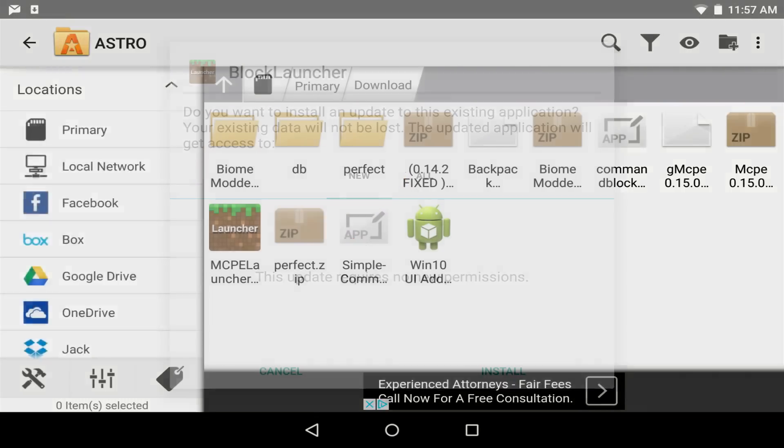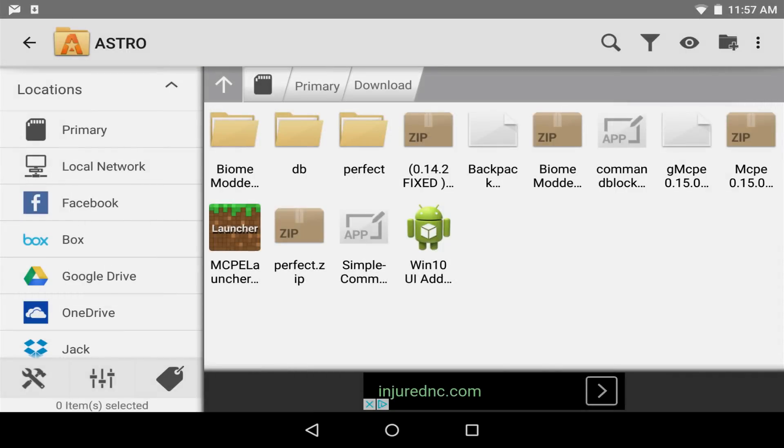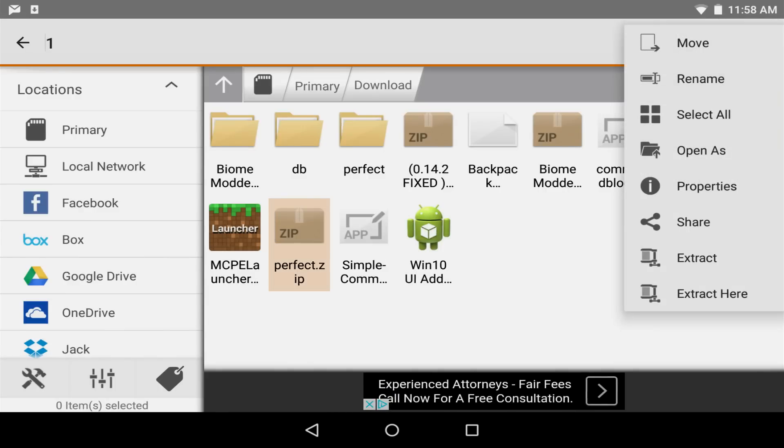Click on Block Launcher and try to set it up. I already have it installed so it's going to say install — I'm just going to cancel it. Just make sure to install it fully before you do this. After that, all we need to do is unzip the texture pack. So go ahead, long press on it to hold, hit those three buttons and extract it into its own folder.